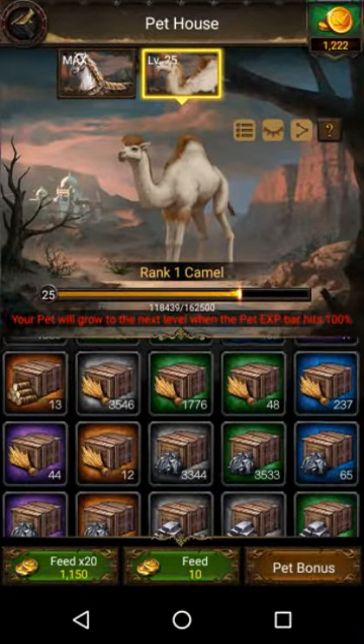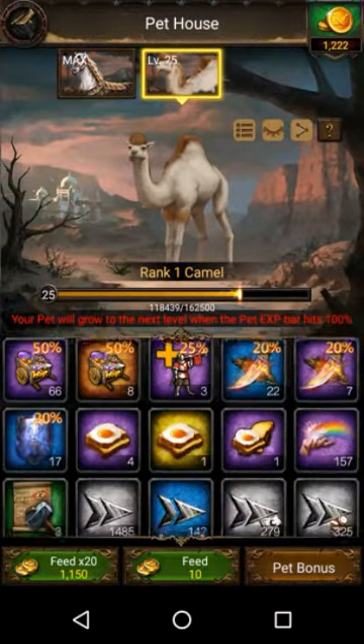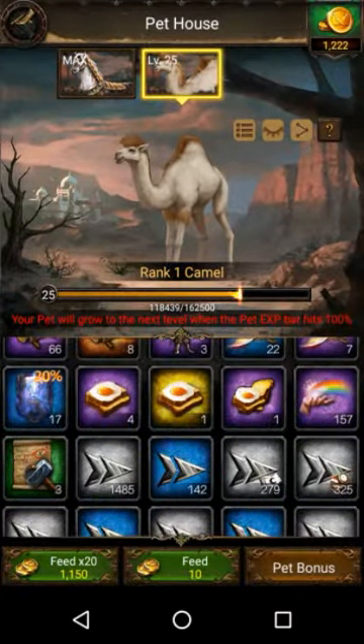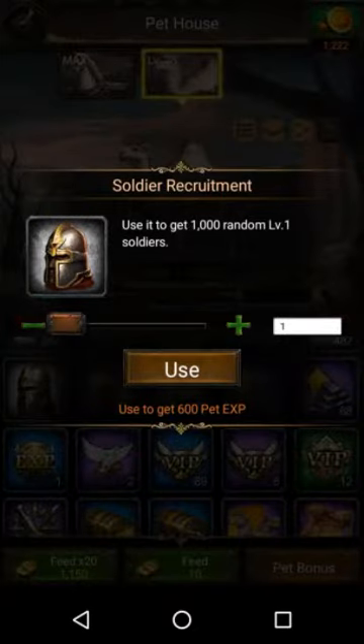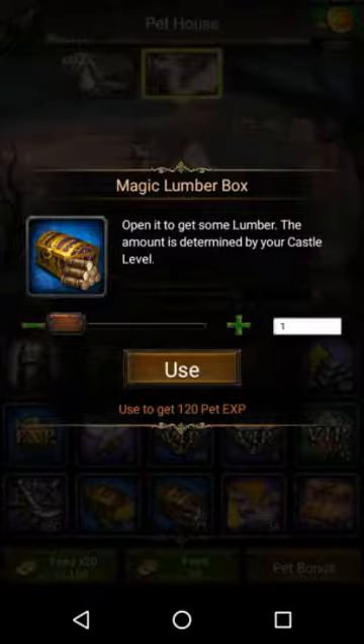Alright, it's up to almost 100 — 120,000. We need 162,000. Let's pick out stuff, guys. How much of these gets you? Nothing much, we're not going to use those. These don't get it, but look at this guys.